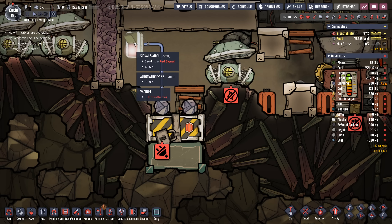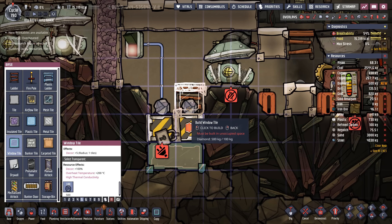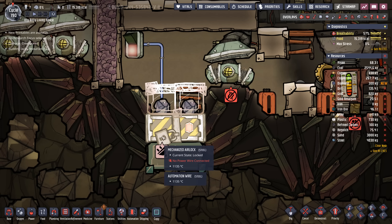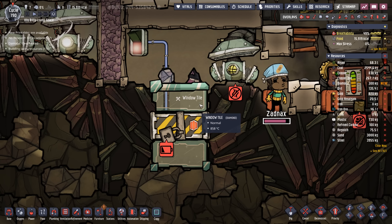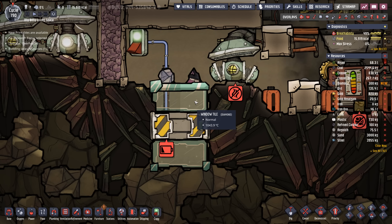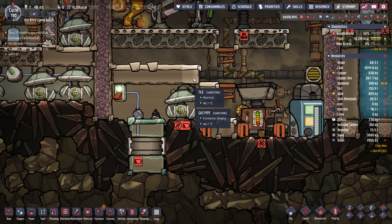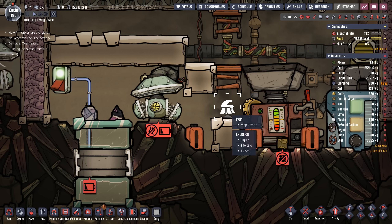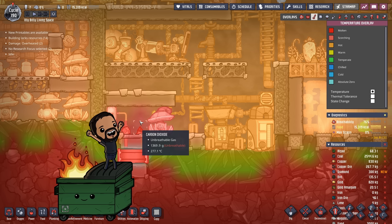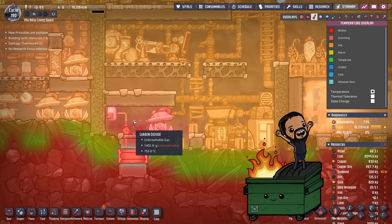Now, before we finish off this layer, I made sure to put a signal switch in here sending out a red signal, so the door was shut. That way when we finish this, all the materials should be sitting on top of the window tiles and not falling down on the mechanized airlock. I suppose I need power. As soon as that tile is done, we're going to pause and open up that door because we're not set up right now to deal with these 1000-degree window tiles. But we're going to have to eat some of that heat anyways. So it's time to get rid of our wonderful liquid lock — you were such a good liquid lock, Mr. 340 grams of crude oil. Just a little warm.